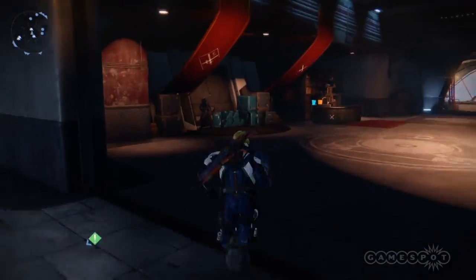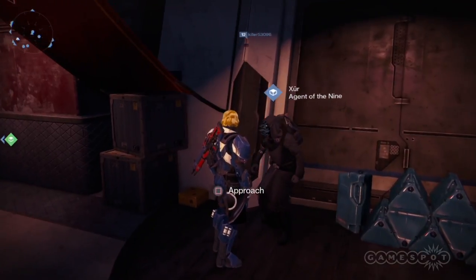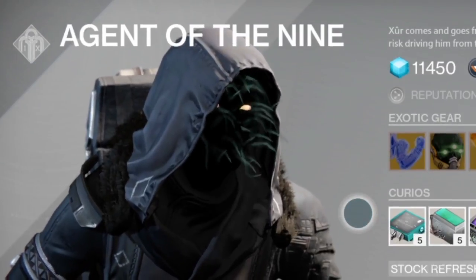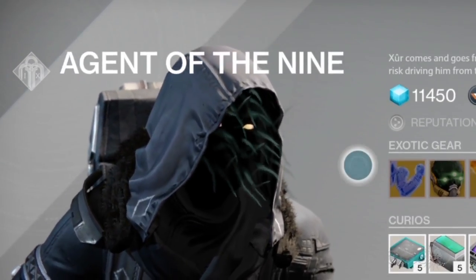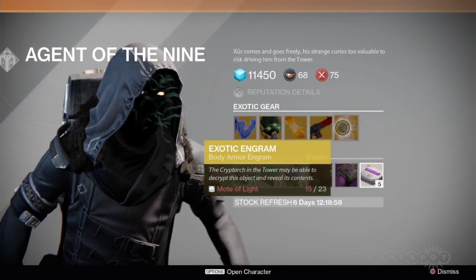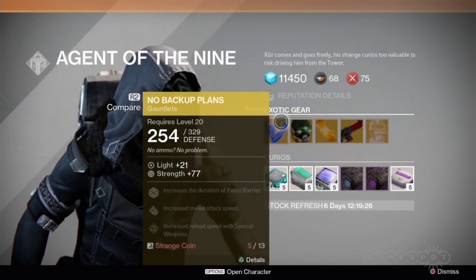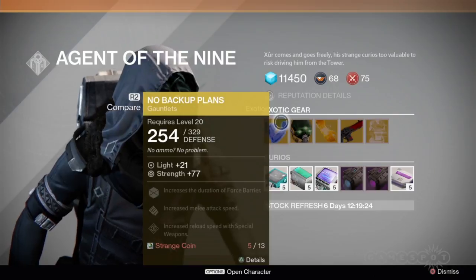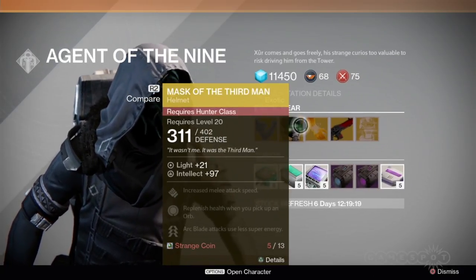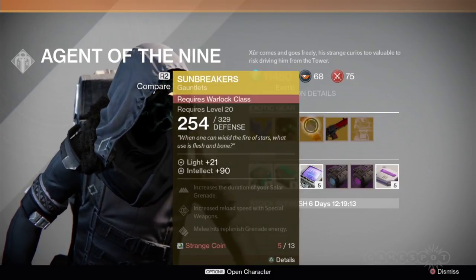Oh hey, who's that guy? He wasn't here during the weekdays — let's go ask him. Excuse me sir, what are you buying? An exotic engram for motes of light — bit of a gamble there, but so shiny. And a few gear bits for the brilliantly named strange coins — now that's the kind of tangibility I like. His stock changes every weekend.